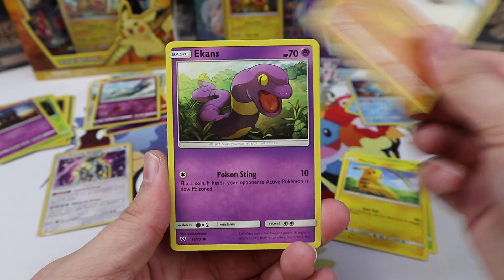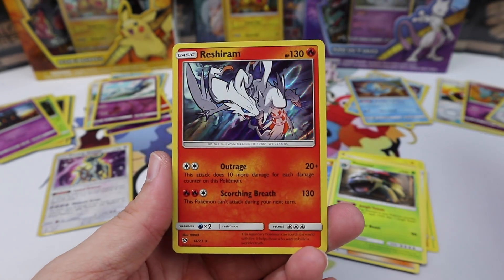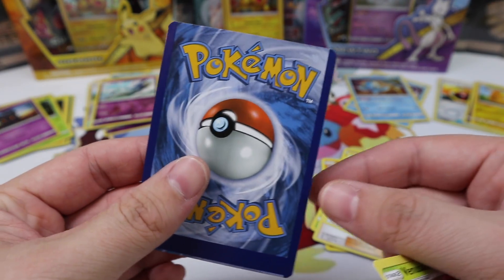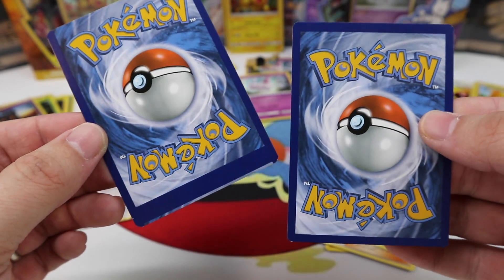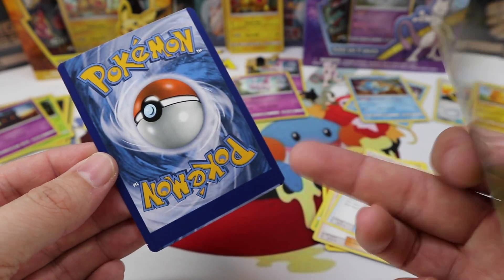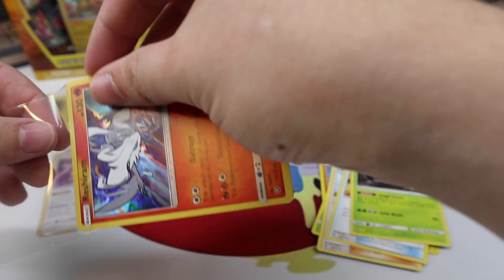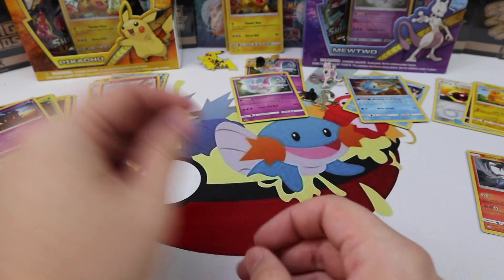Bulbasaur, a Pikachu, Stunfisk, Ekans, Breloom, Lily, Ultra Ball, Venusaur, a Pikachu Reverse, and a Reshiram. This card looks good on the front, but on the back it was not aligned correctly when the pieces were glued together — so that's totally messed up, but really cool. I'm not mad at all because that's special. You get to keep that and remember that crazy moment. We'll sleeve it up because that is a special card. Not an Ultra Rare, but we got a cool pull — one of the miscuts.